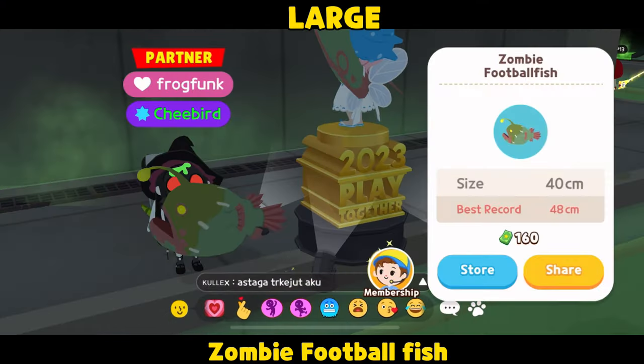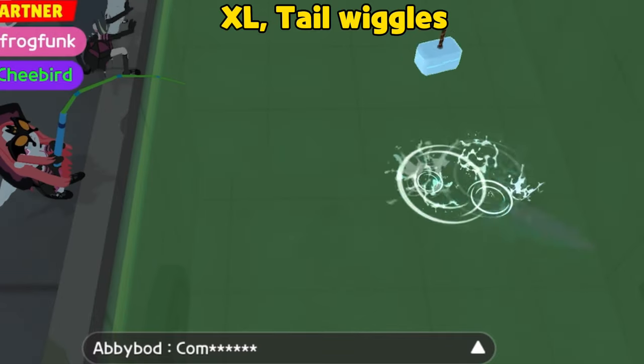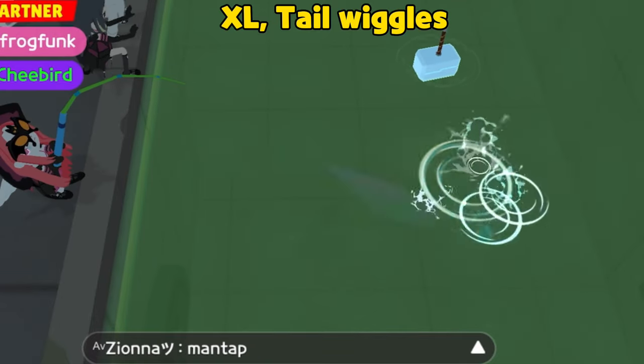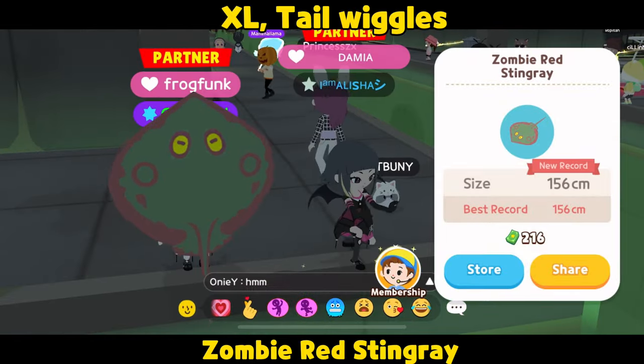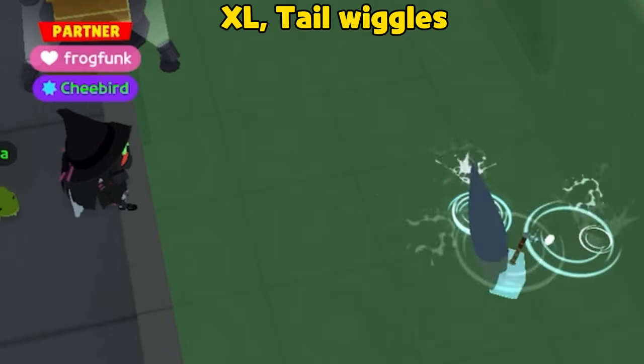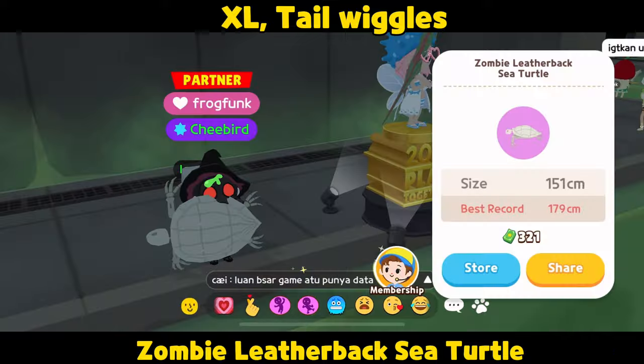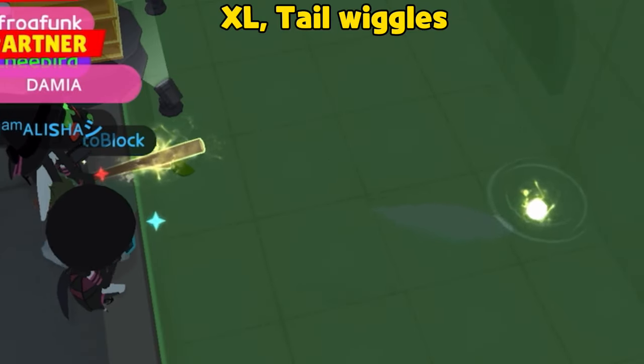Zombie Football Fish — XL, tail wiggles. Zombie Red Stingray — XL, tail wiggles. Zombie Leatherback — XL, tail wiggles.